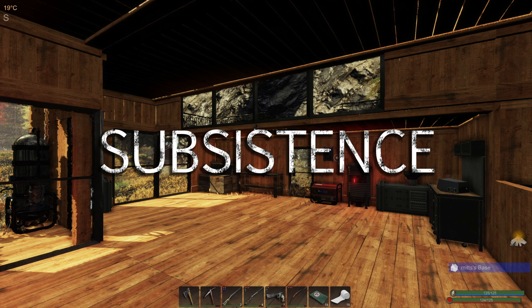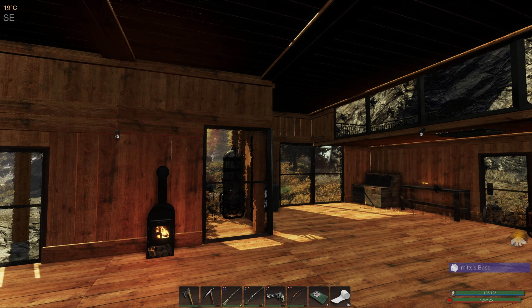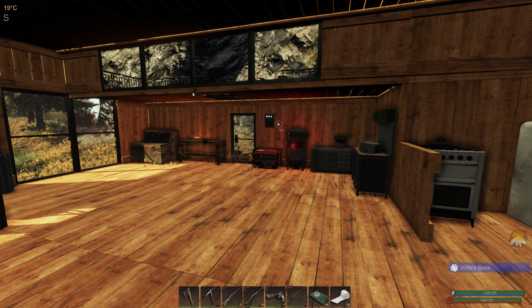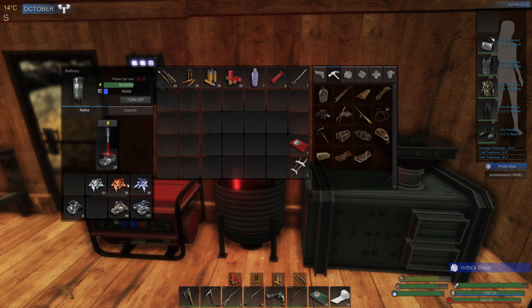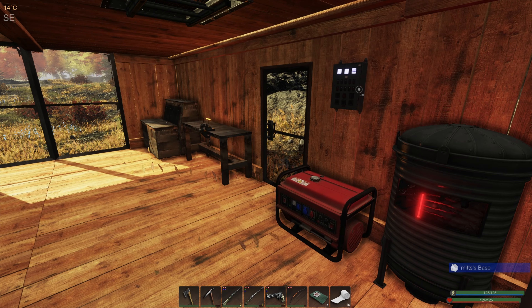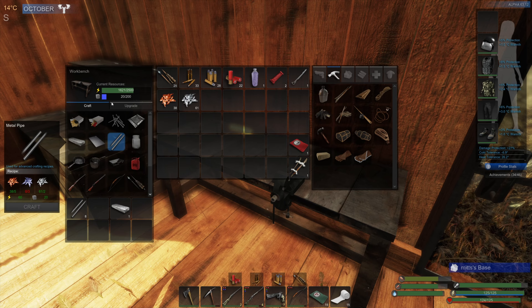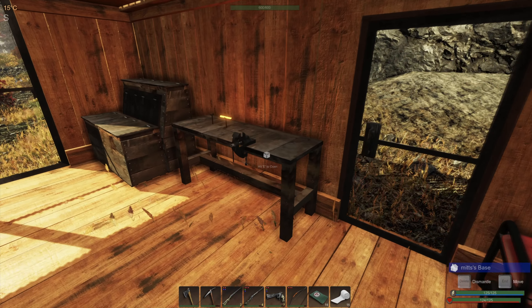Hello and welcome back to Subsistence. Today we're going to work on piping the water tank to the plant beds upstairs. We'll need some ore — looks like we've got some cooking already, though we might need a little more. We only have 20 mass, and we'll need zinc too. We've got a little bit of zinc.